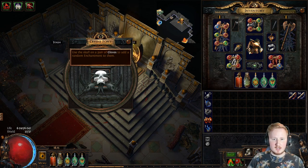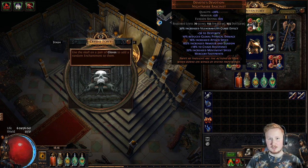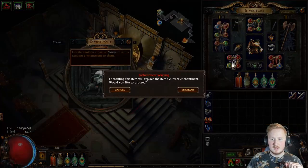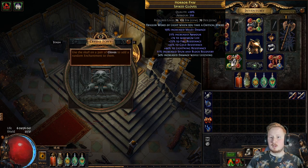You can also use the Divine Font in order to enchant one of your items. The normal labyrinth gives gloves, the second one gives boots, the third one gives helmets as well. And Uber Lab gives all four, but the best version of them. The Uber Lab one is very, very good to use on helmets because you can potentially get something really good — for example, secondary projectile to Tornado Shot is worth a lot of money. So keep in mind to use those. I used it on my gloves and I got trigger word of light when you take a critical strike.